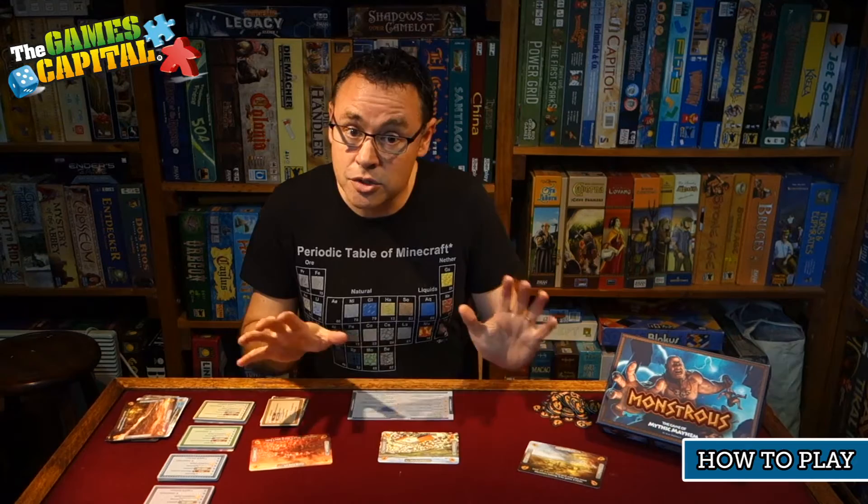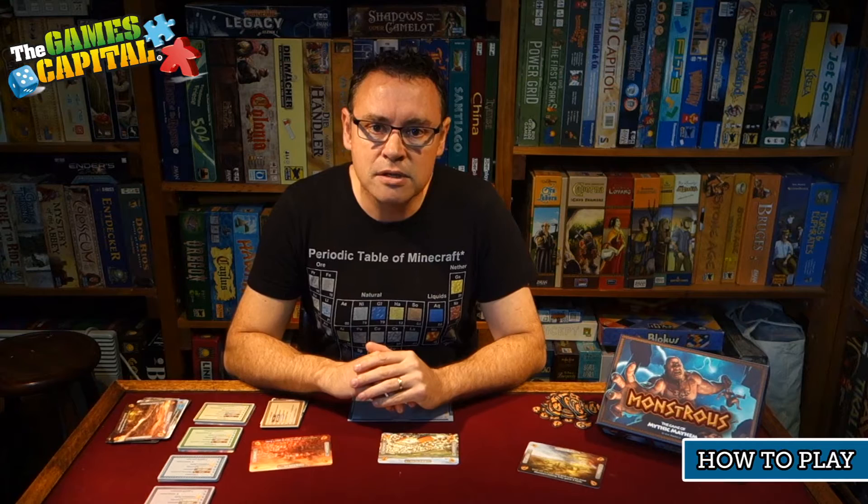Today we're looking at a game called Monstrous. This game is all about Greek mythology. Two to five players are going to be taking on the role of Greek gods. The setting is that men have lost faith in the gods — they no longer respect them — so these gods are going to be unleashing monsters on unsuspecting humans in order to restore their faith and respect. There's definitely an element of strategy, but essentially it's a dexterity game where you're throwing cards onto the table to interact with various locations and monsters already on the table.